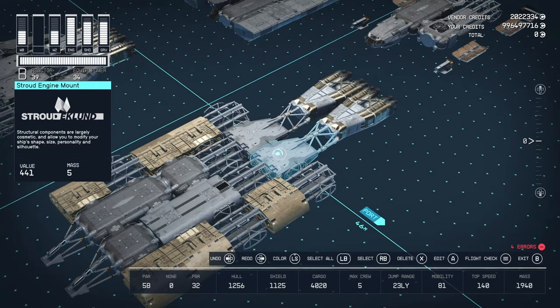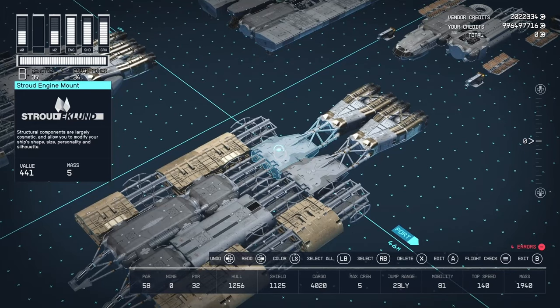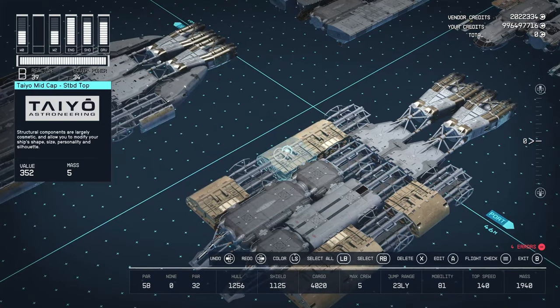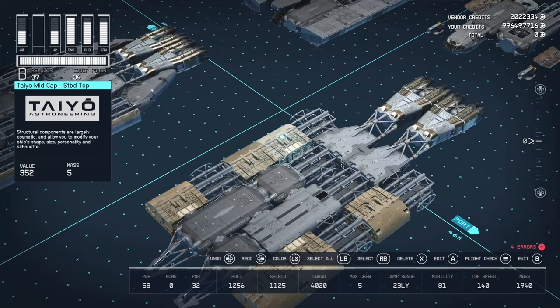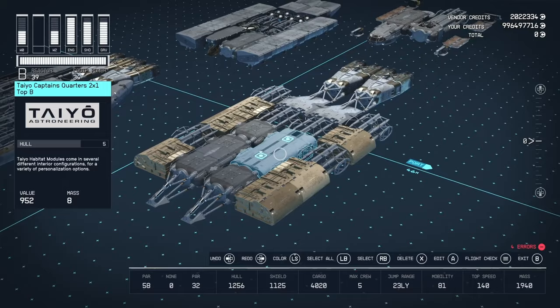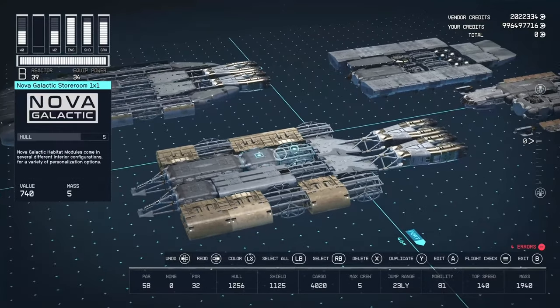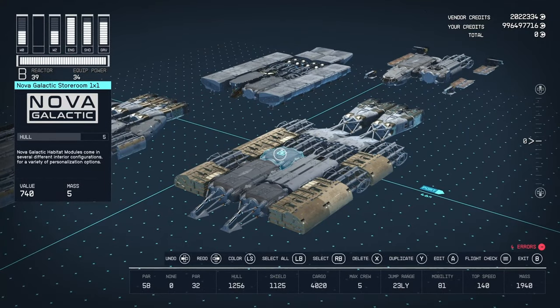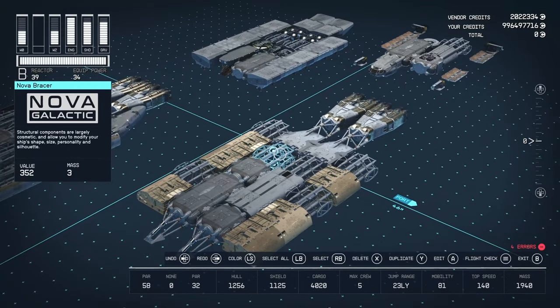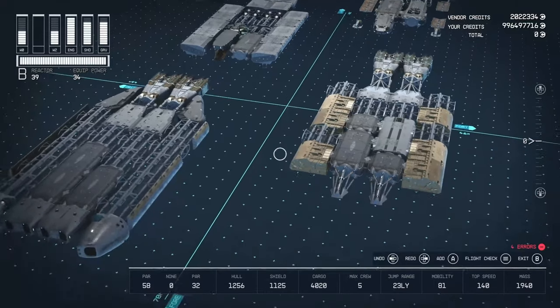Finally we've got two Stroud engine mounts. One of the things Nolgroth was saying is he envisioned this ship so that people can expand upon it whatever way they want — a lot of these pieces can be pulled out. For instance, you can take out the mid-caps and slap on some actual Tyo halves, or pull out the Nova Galactic halves and swap them. He wanted this to be the Build-A-Bear of spaceships, and it definitely is — there's a lot of empty space that you can fill with halves, mid-caps, or other components.